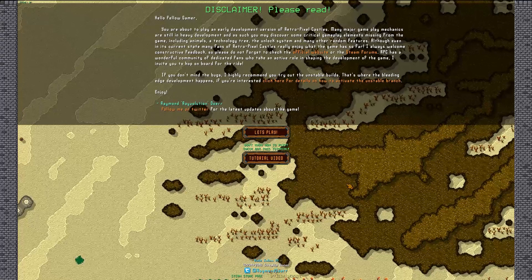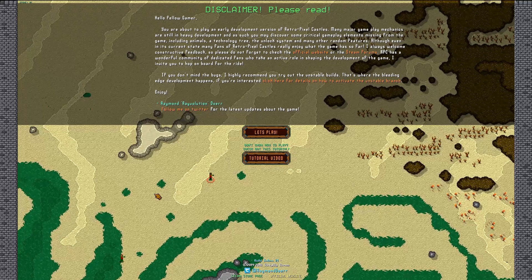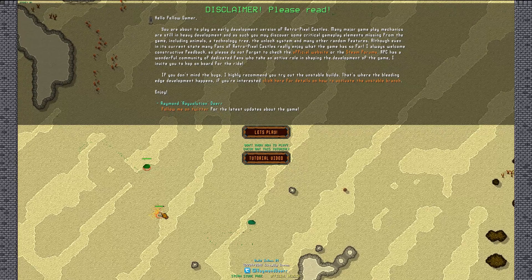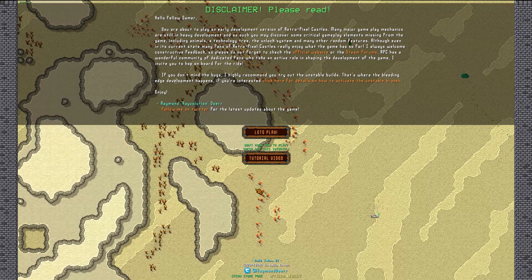Hey guys, welcome back to Shindy Games. Today we're looking at a game called Retro Pixel Castles. It's a lot like Towns — it's pixel-based, so the art is all pixely. It's kind of like a town-building game where you build a village, manage your villagers, get them food and resources, and help them defend their lands against evil guys like ghosts, slimes, and all kinds of stuff.